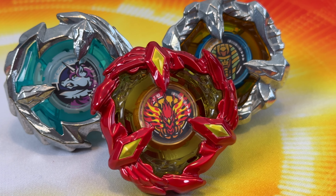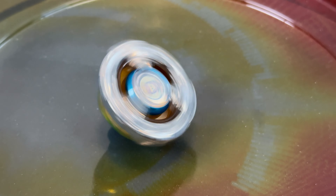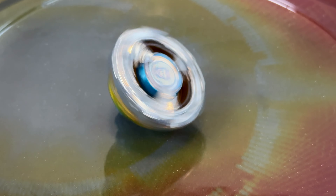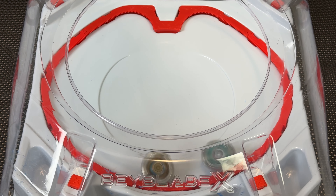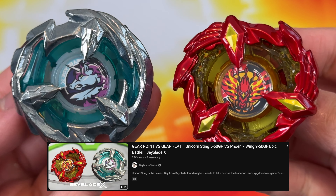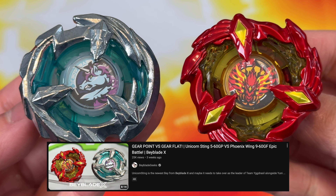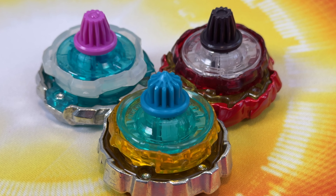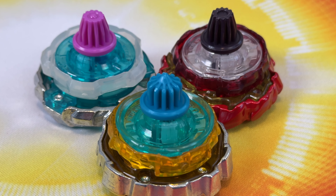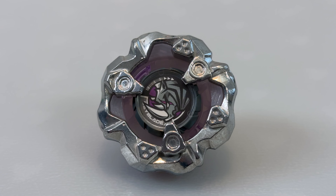Let's battle these teammates against each other and see which one is the weakest link. This is mainly a test for Sphinx Cowl, so we're really going to focus on battling Sphinx Cowl against Phoenix Wing and Unicorn Sting. We do have a dedicated battle video between Unicorn Sting and Phoenix Wing, so go check that out. A lot of you guys are wondering how this newest defense type is going to do against the newer Beyblade X bays, so let's just hope it's going to be better than Rhino Horn.